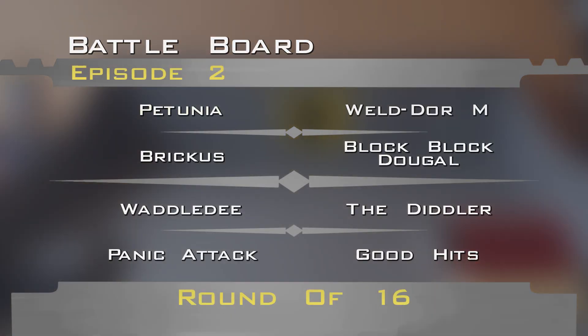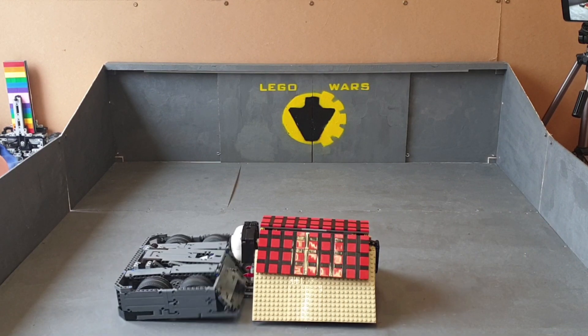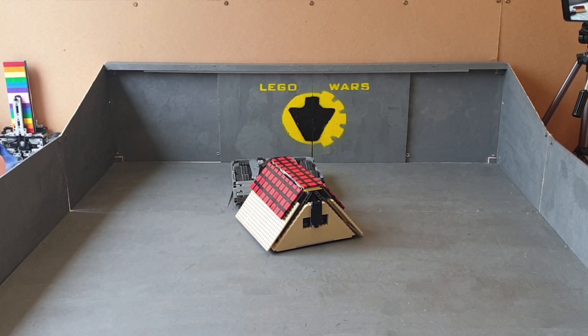While Anderson catches his breath, we move on to the second fight of the night, where the powerful Brickus will face off against the unblinking doggo in Block Block Dougal. This is the first time we've seen Brickus in action. However, we did see Block Block Dougal in the international special — they lost to Weldor M in round one.